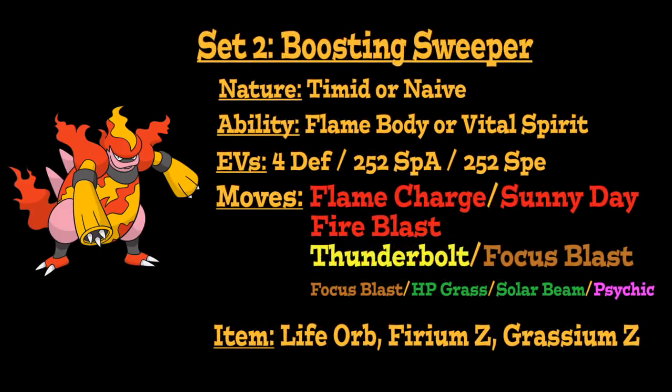For this next moveset, we're going to turn Magmortar into a powerful boosting Special Sweeper. We're going to go with either a Timid Nature to boost its Speed but lower its Physical Attack, or Naive Nature to boost its Speed but lower its Special Defense, going with either Flame Body or Vital Spirit, and the same EV spread as before to max out our Special Attack and Speed stat.